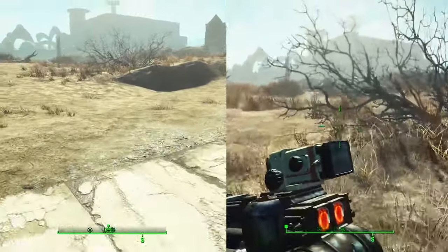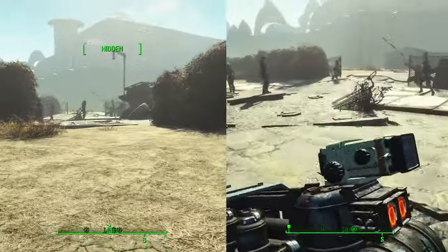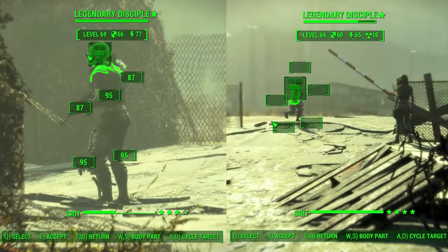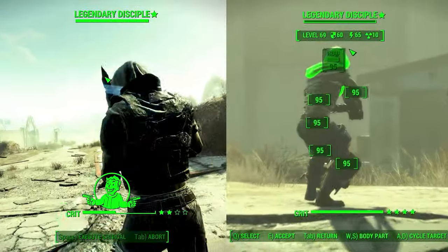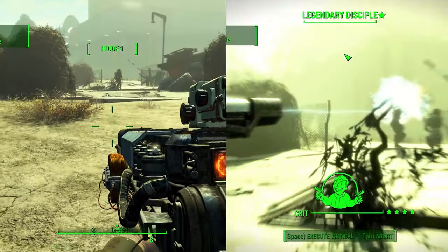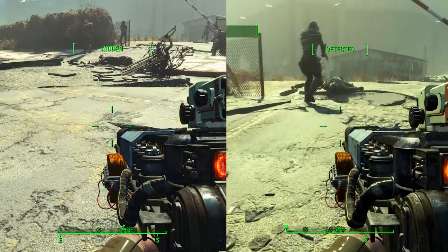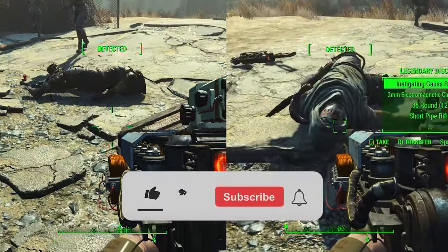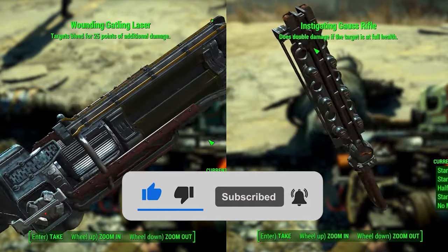By understanding the way legendary enemies and their legendary items are generated, we can use save timings and draw distance to maximize our chances of finding what we're looking for. I do think it is important to understand why this works so you can troubleshoot if you run into problems, but for those who don't want to see how the sausage gets made, I'll just get right into this method which I have tweaked to be as efficient as possible.